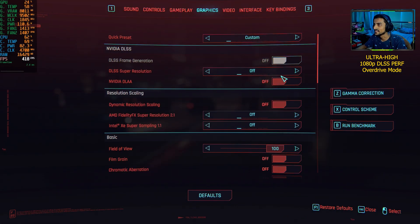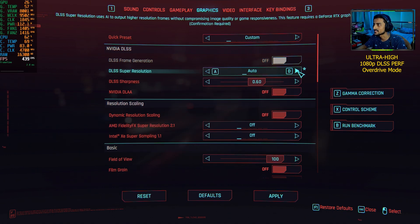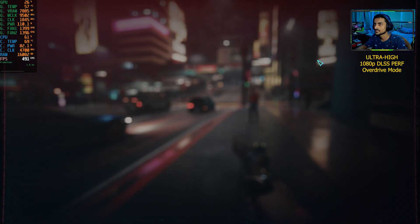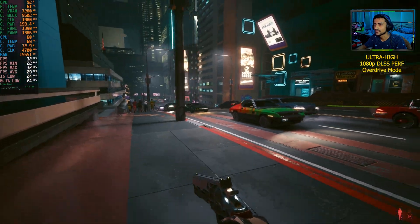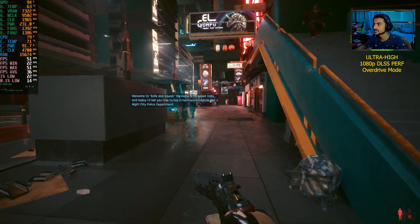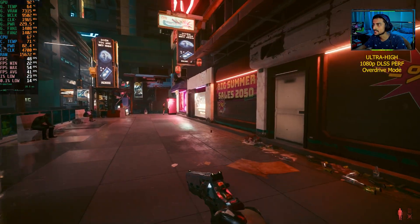Let's turn on NVIDIA DLSS. We can't turn on frame generation on a 30 series card, I wish we could. Anyway, let's put it on DLSS Performance mode. Look at that — now we have 34 fps, 38, 46, and we're in the city by the way which is pretty intensive in this area.